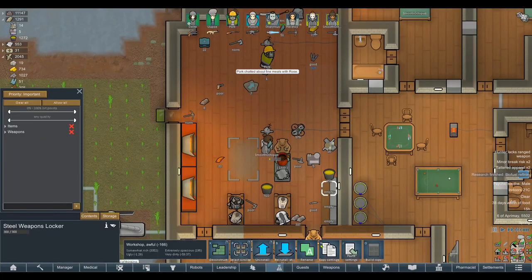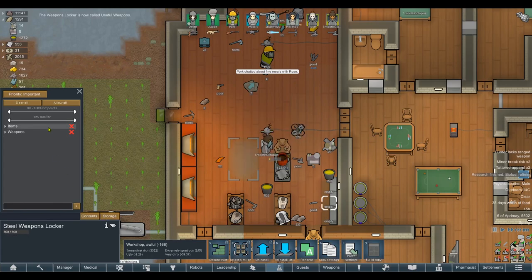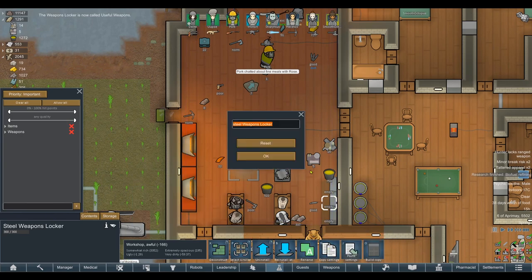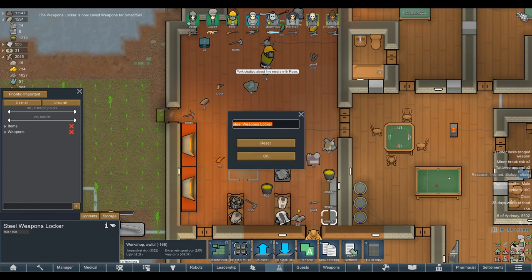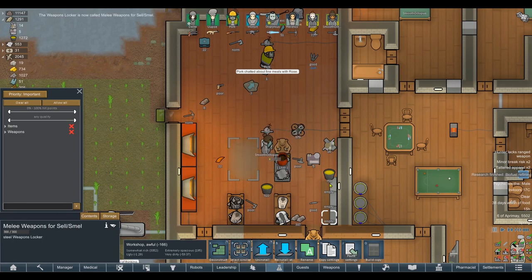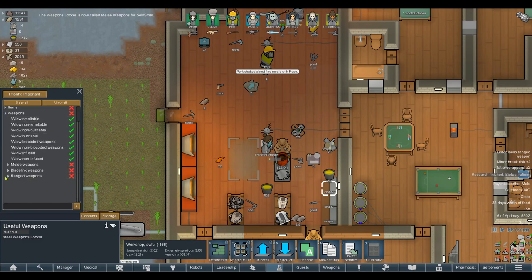In the weapons locker, I should rename them. We'll call this one 'useful weapons' — things we want to hang on to. This one we'll rename to 'weapons for smelt/sell.' And this one will be 'melee weapons for smelt/sell.' We can keep our useful melee and ranged weapons in the same locker. Allow non-smeltable is kind of irrelevant. Blade-linked weapons are up there. Cleavers give a bonus to butchering, so we keep those. Hammers, hatchets, laser swords, pickaxes, mono swords, plasma swords, Sifoka staffs, scalpels for surgery bonuses — those all stay.